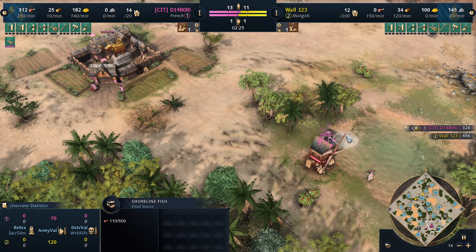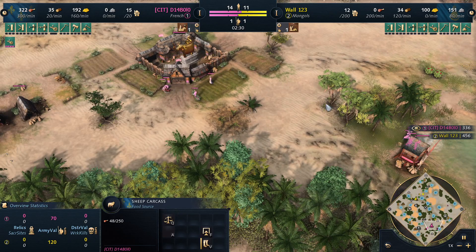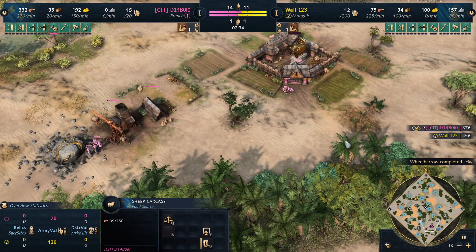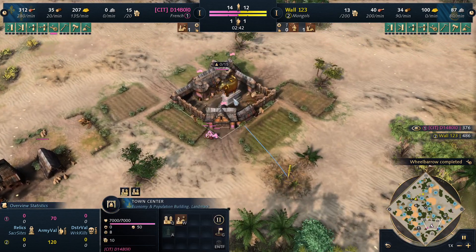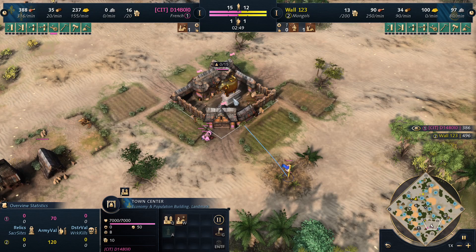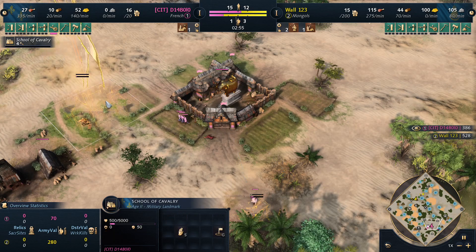Yeah, the only really bad thing is there are only two sheep — that's only about three villagers worth for French. Not exactly three, close — a few seconds difference. Next villager gives a three-villager lead. And then I cut to Feudal Age — I was a little bit too quick with that.